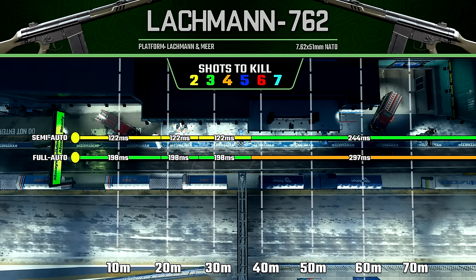With the Lachman 7.62, personally I find this is much better in semi-auto mode, because our two-shot kill potential extends out to 38 meters and we get a ridiculously fast time to kill at 122 milliseconds. Additionally, in that first damage range from 0 to 18 meters, we do get a one-shot headshot potential, but only in semi-auto mode — we don't get that in full-auto, and that's another huge reason to use this in semi-auto.